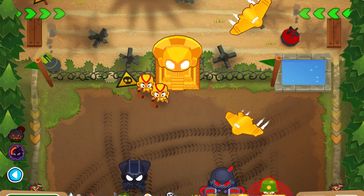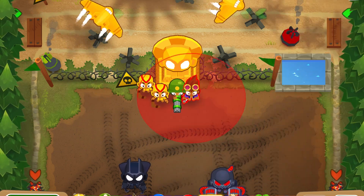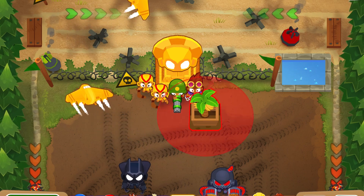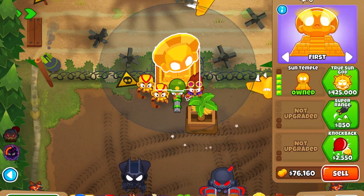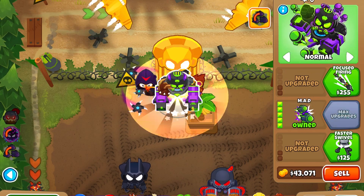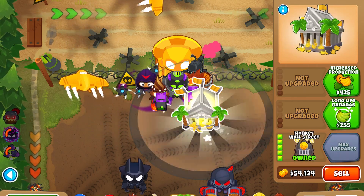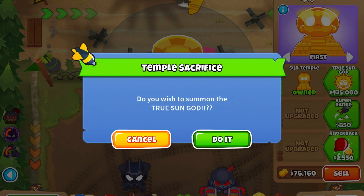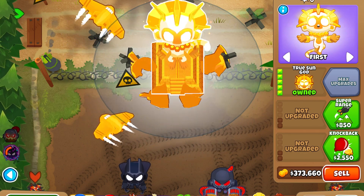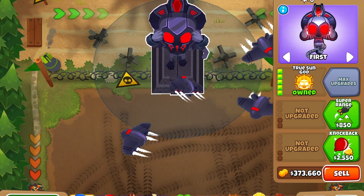Do the same thing as you did to get the sun temple, but instead, all you need to do is add the last category that you did not sacrifice. So I'm just going to sacrifice a Monkey Wall Street as my support tower — so that's Glaive Lord, Moab Domination, MAD, Permabrew, and then finally Monkey Wall Street. And if you did everything right, you should be able to summon the true sun god. After the first animation, there will be a second animation, and there you have it — the vengeful true sun god!